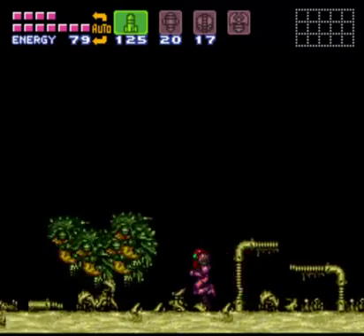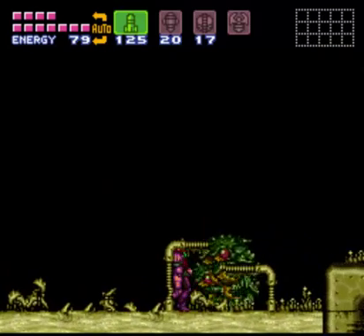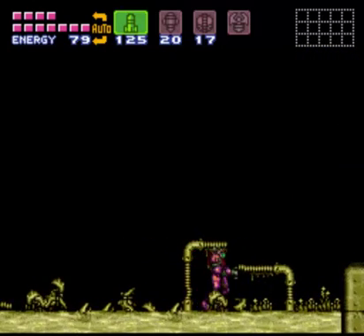These guys are coming through, and the boss will show up and scare the bejesus out of you, like he always does. Just wait for him. It's good to have your diagonal up macro mapped to something if you're playing this on an emulator — it's really useful in this fight.